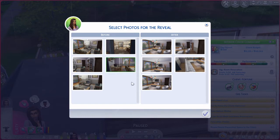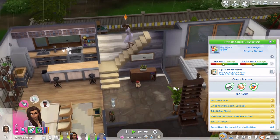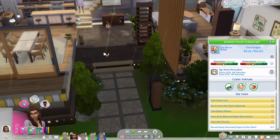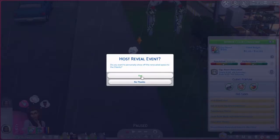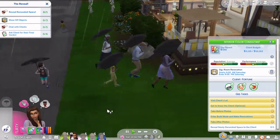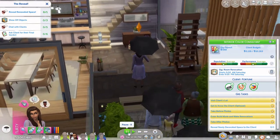Once you've completed the renovations and select the interaction to call the client back to the lot, you get to pick your before and after pictures. You actually take them separately — before pictures are before, after pictures are after. I apologize earlier in the video where I said you took before and after pictures at the same time. You can select up to five before and five after. Taking pictures for this pack also helps you raise your photography skill, which is great — it's one of my Sim's likes, so she was gaining photography skill and enjoying that while doing this pack.